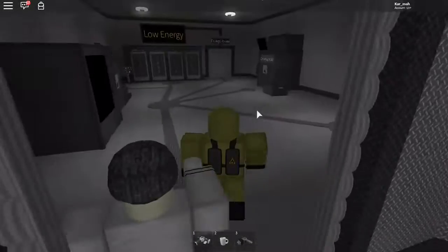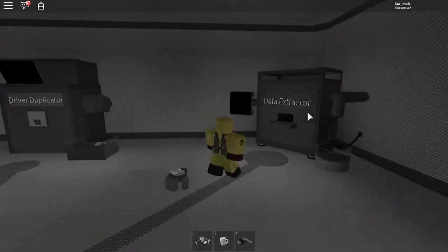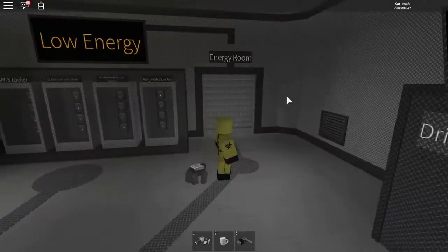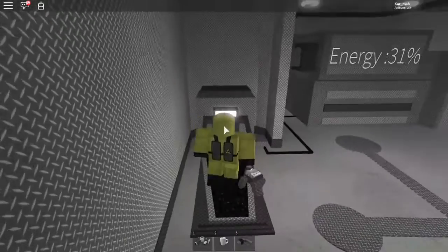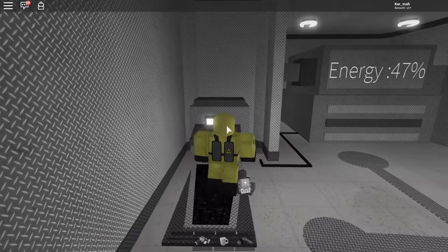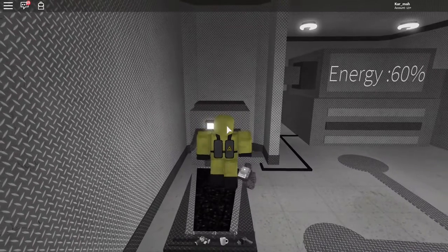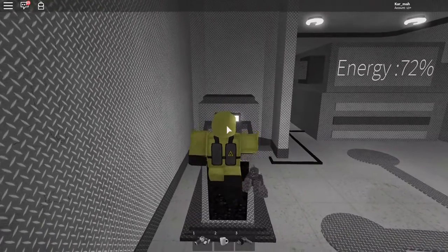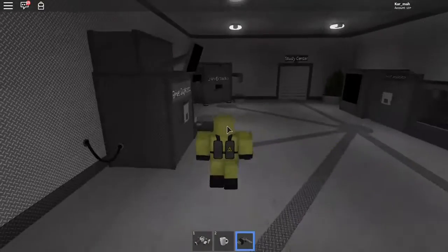Right here is the research lab. You want to come to the data extractor first. To use the data extractor and all these machines you need energy — it says low energy. To get energy you have to go to the energy room — anyone in the server can do this. You just run and run and run and the energy goes up. That's basically how you get energy to use the machines.